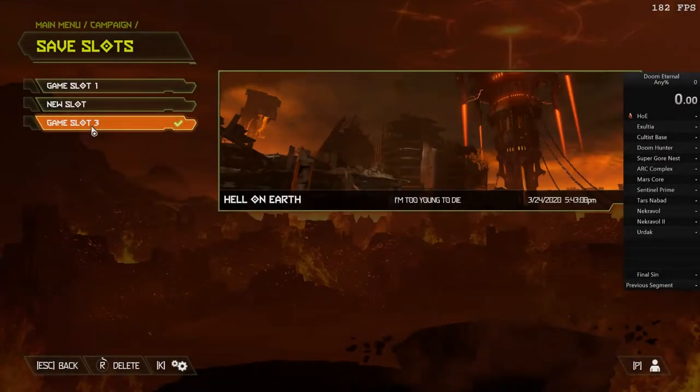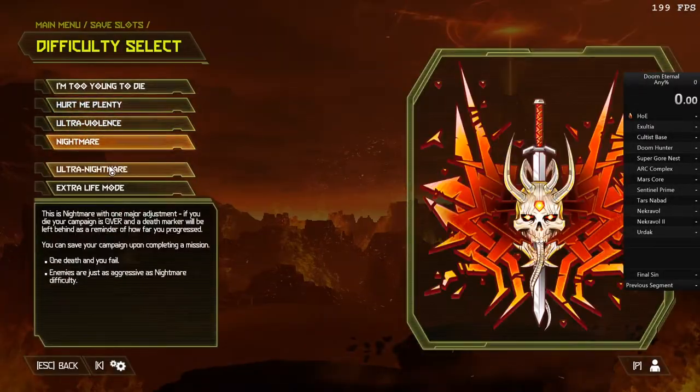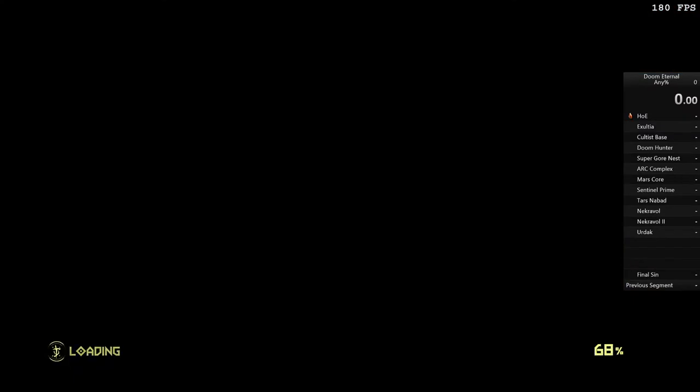Hello everybody and welcome to my 1 hour, 29 minute and 28 second speedrun of Doom Eternal. First things first, as you can see, we're playing on the easiest difficulty — all speedruns are done on this. Another thing I want to say is this is any percent, meaning any glitches can and will be abused to their maximum potential to get the fastest speed possible. This is a very glitch heavy run.